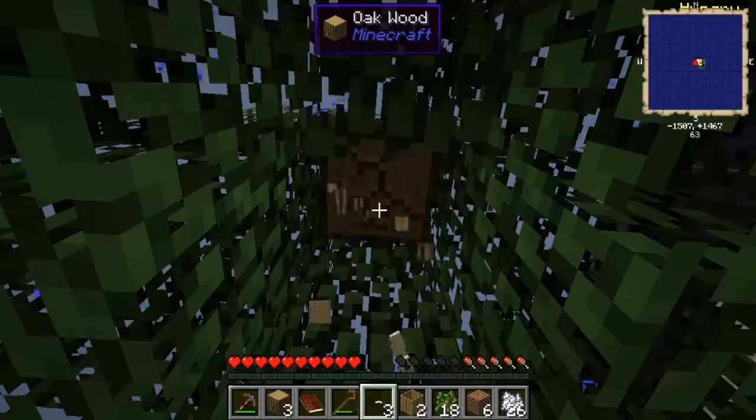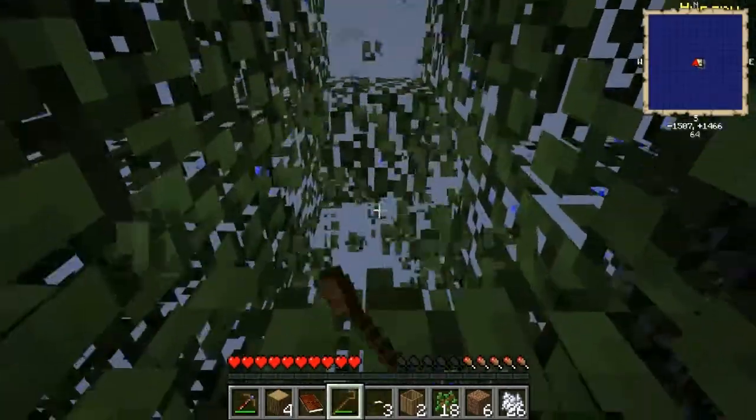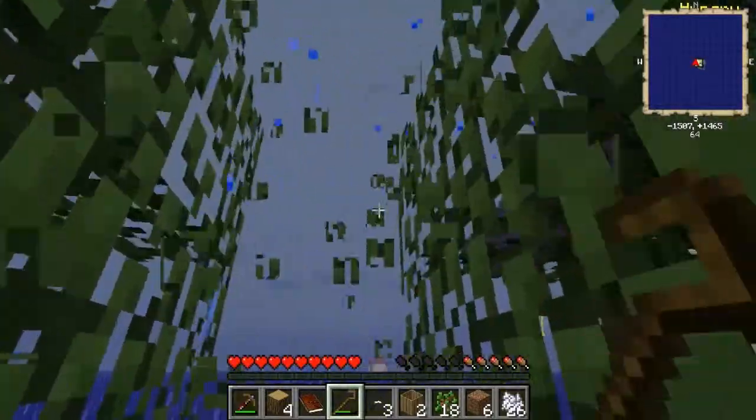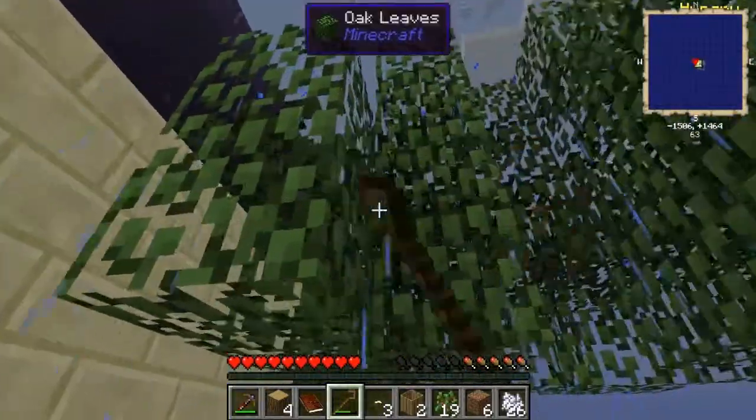If you don't know how to make a certain item, just type in that little black bar down there and you should be able to find a recipe for it. To look at the recipe you need, click the item.